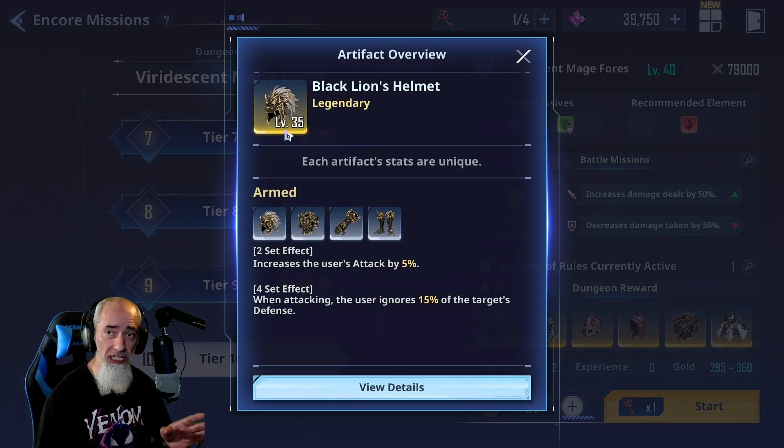Of course we have the crit set, which is the one for Jen Woo and Cha — it increases critical rate by 8% and with a four-piece increases critical damage by 32%. This is godly for characters that do lots and lots of crits; it's really really potent and very powerful.